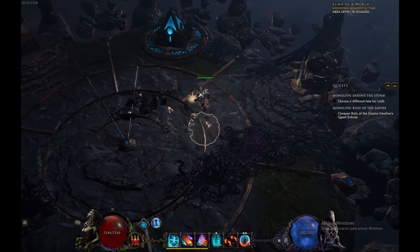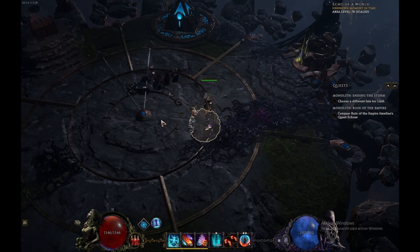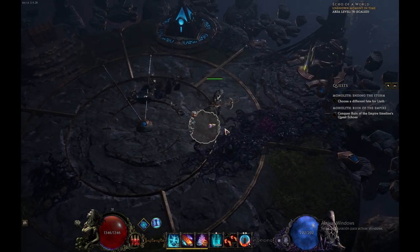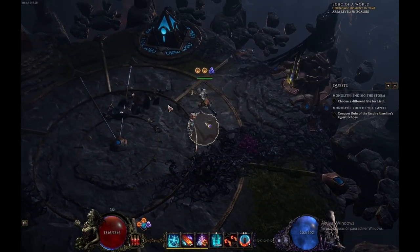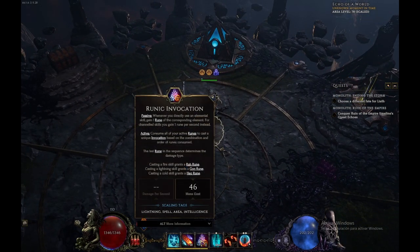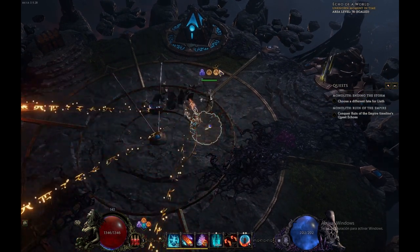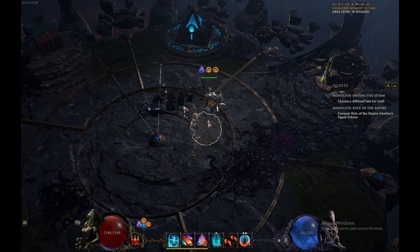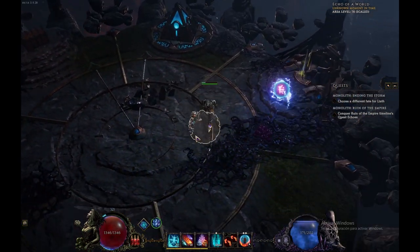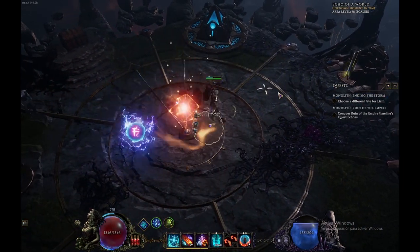What I love most about this character is its archetype. I've never played Evoker in Dota but there's a lot of comparison to it. What this character does is throw out elemental spells, and you gather runes. You get this spell called Runic Invocation, and every time you cast a spell you get a rune — it can be one of three types: cold, fire, or lightning. Depending on the combination, you summon one skill or another.